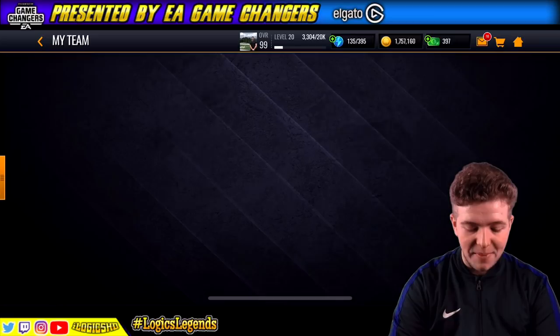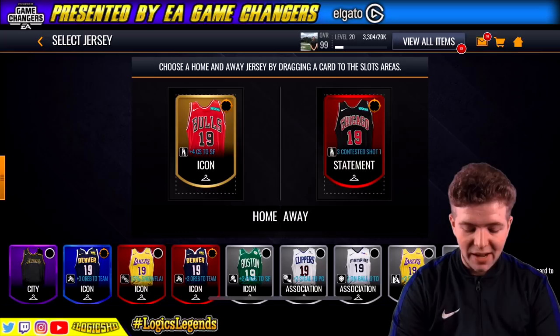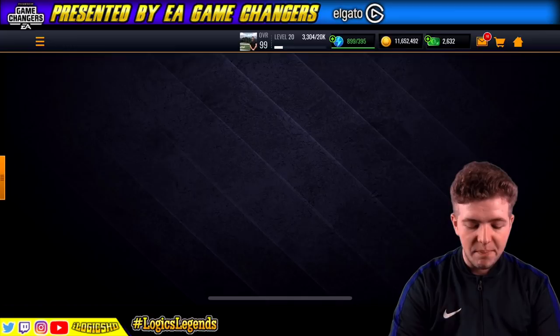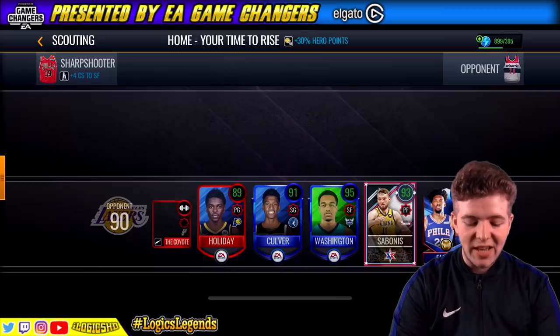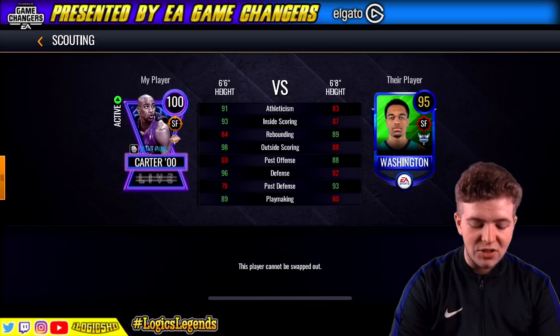Let's quickly go and change the jersey for today. I'm just going to go with the black jersey — why not? Let's play our showdown match and see if he does the damage the second time around. We're up against a 90 overall opponent — this should be light work. He's 6'6" but he is an absolute beast and that in-the-paint is so fresh.